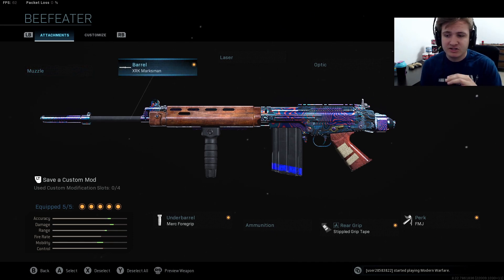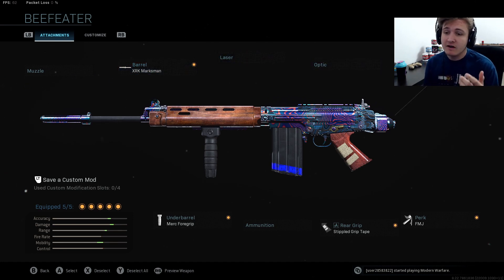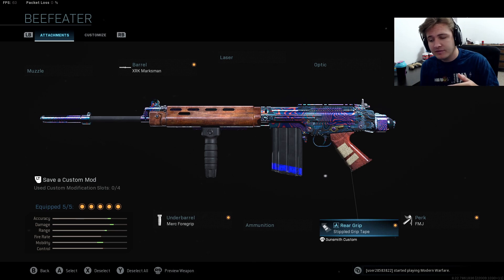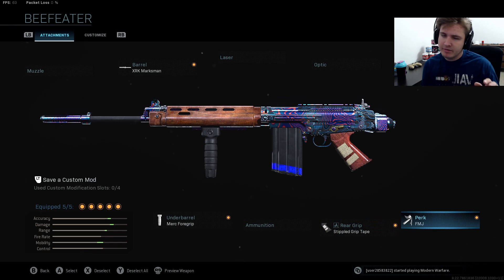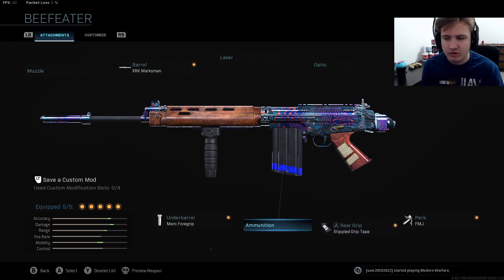What I run on this gun to make it even better than it already is: for the barrel I use the XRK Marksman. For the stock I use the no-stock attachment just for the movement and ADS speed. For the rear grip I use stipple grip tape. Underbarrel I use a Merc foregrip just to kind of control that recoil. Not a lot of people like using FMJ, which I totally get — I like FMJ because I like wall-banging people, just for fun. But if you want to take that off and throw on a monolithic suppressor, a sight, or ammunition — really whatever you want. Those four base attachments are what's going to bring this FAL to a whole nother level.